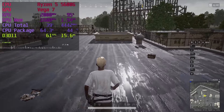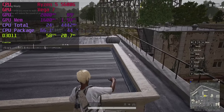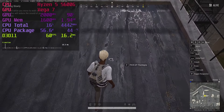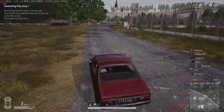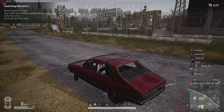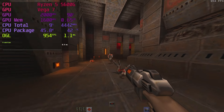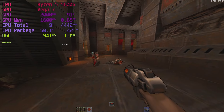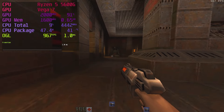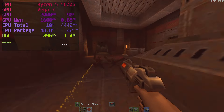PUBG runs better than COD Warzone, though it's still not ideal. The frame rate is similar but it doesn't seem as hard to spot enemies at a distance, and it doesn't appear to be as important — I just resorted to running people over with a car. Guns are for noobs. If you want to see your 5600G push crazy frame rates, try Quake 2 RTX — you need a startup parameter so it runs on the OpenGL API instead of the ray-traced API. I have a video on that.